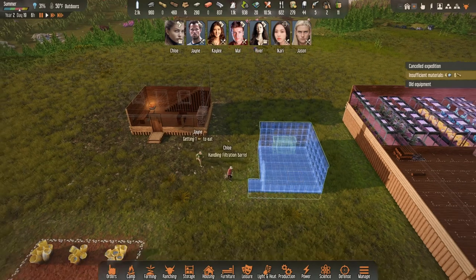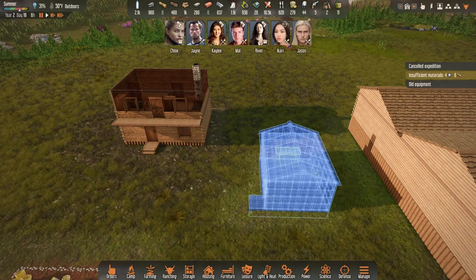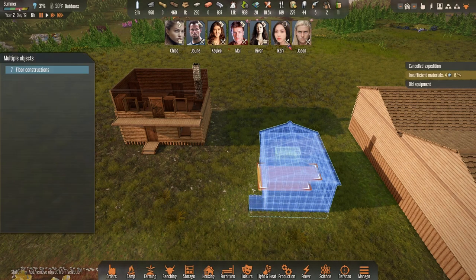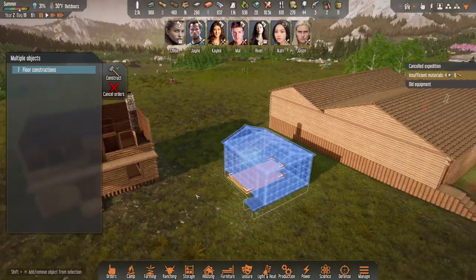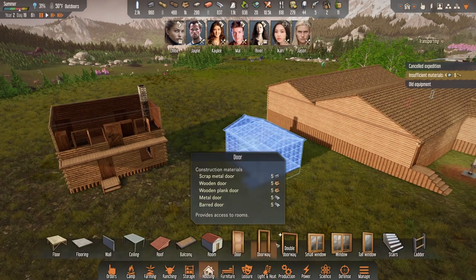Let's go up one. I want to do half of this — maybe do half the ceiling. Actually we'll wait until it's done. This one we can just do like this. Put some windows in.